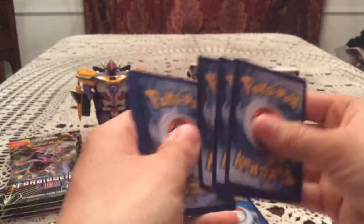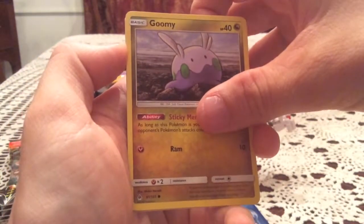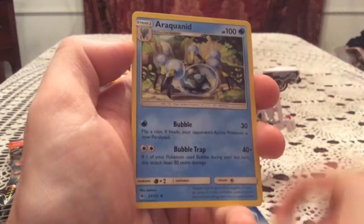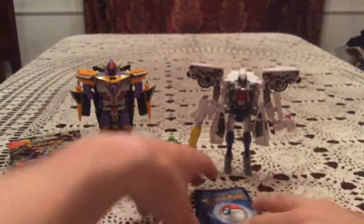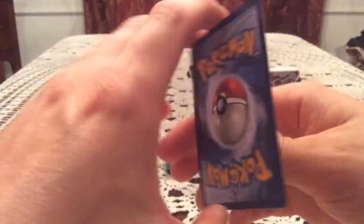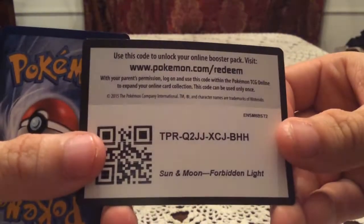We're five packs in and another code card. Four cards left and we still haven't had a holo — hopefully we get one soon. Pack five has Goomy, Snover, Cubone, Froakie, Croagunk, Mysterious Treasure, Araquanid, and Unidentified Fossil. The reverse is Espurr, a psychic type I don't need. The rare is a Zygarde non-holo — and there was a cat hair in the pack.